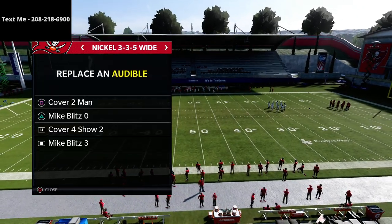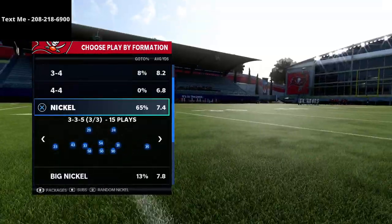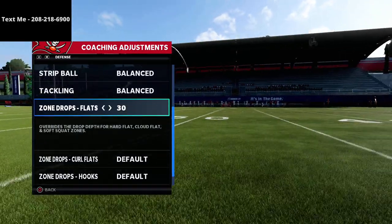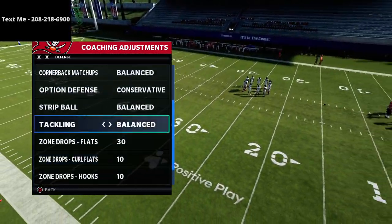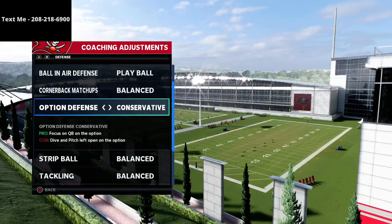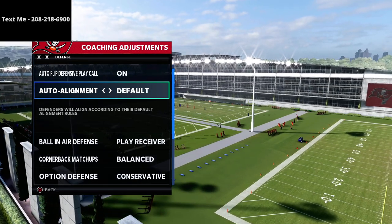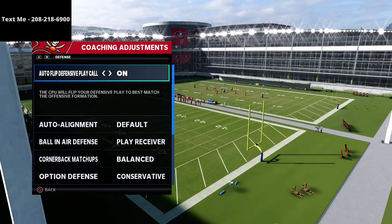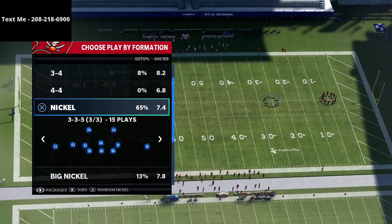You're going to see here that we've put Mike Blitz 3 in our audibles — that's probably the number one defensive play call most players use. In our coaching adjustments, we're going to set our flats to 30, curl flats to 10 yards, and hook curls to 10. Option defense is going to be on conservative, ball-near defense on play receiver, and auto alignment set to default.